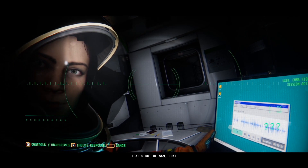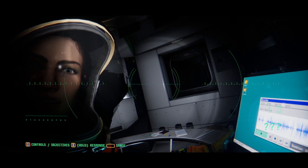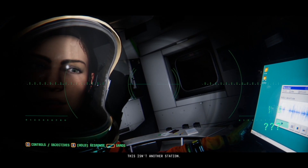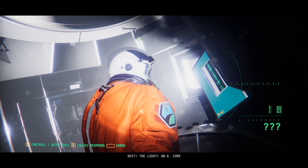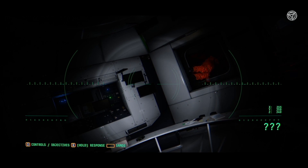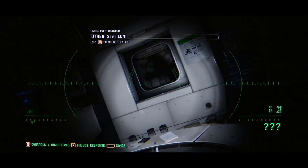Look at me — it's me, Sam. There can't be. She passed the voice print identification. There's another station — it's our station. Good night. You and Sam, come on. What is it? It's gonna be you looking for yourself. I can't move. Other station.